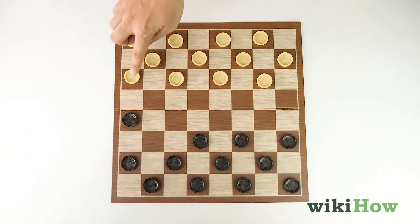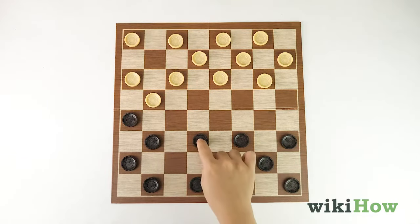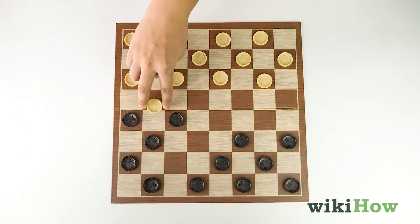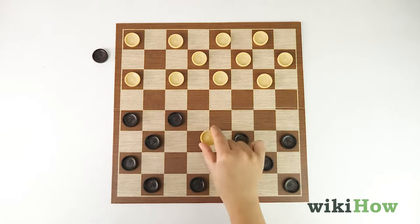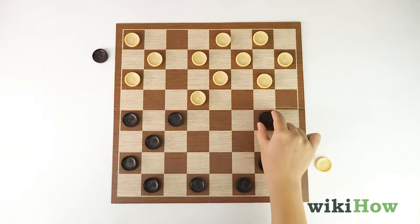One way to crown more pieces is to play exclusively on the left or right side of the board, so your opponent moves a lot of their pieces to that side. Then, advance your pieces on the other half of the board to your opponent's side through the opening you've created.